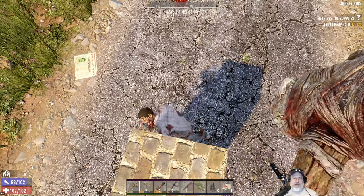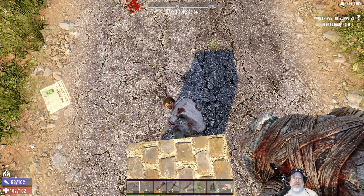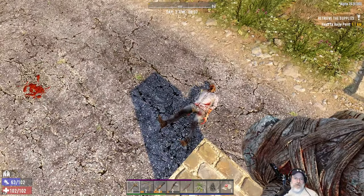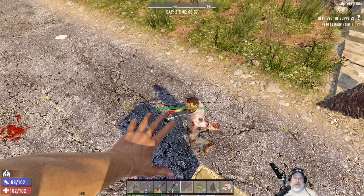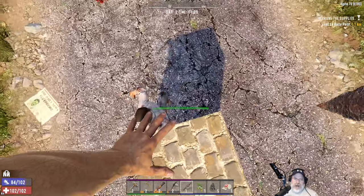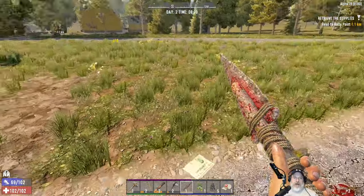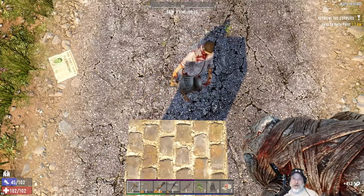We're probably going to start our first mine there. We're going to go over to Trader Joel's today and sell some stuff. We actually have a decent amount of money, considering this is only day two in the game. We need to go do our quest, so we'll probably do that a little bit later on after we're done with Trader Joel.